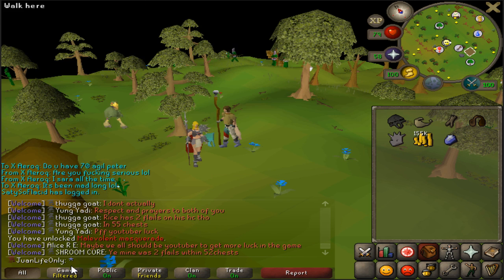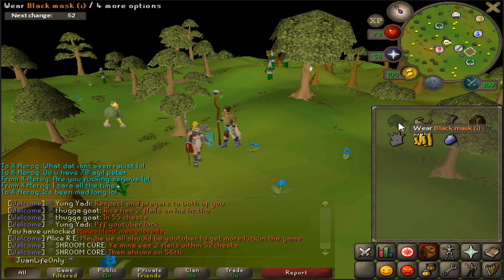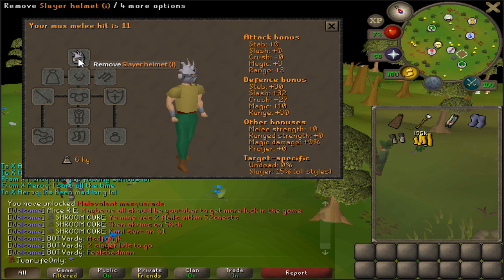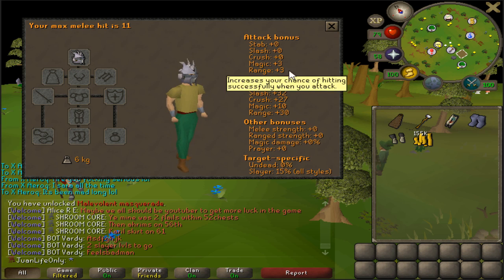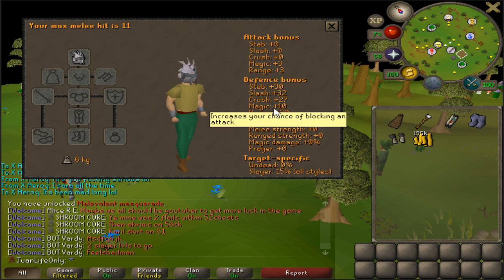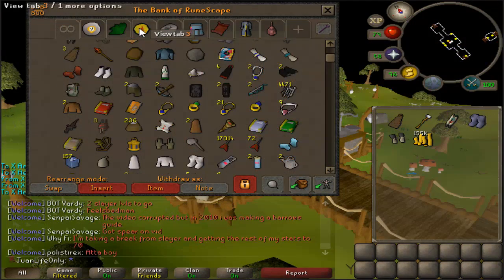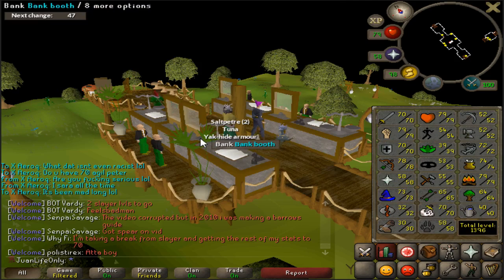The really nice thing about the slayer helm, in addition to all the helmet perks, is the nice plus three magic and ranged bonus. This is a really good neutral helmet and it has really good defensive stats in every single stat, even magic. So yeah, when you're hybriding you might want to use this for certain situations.